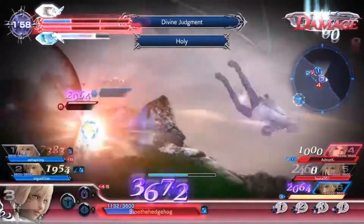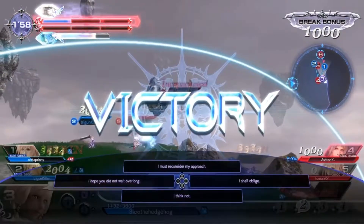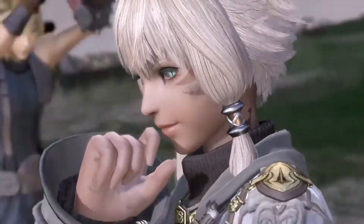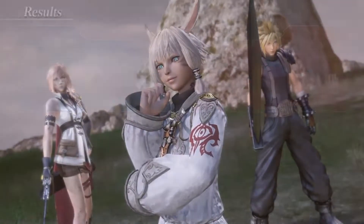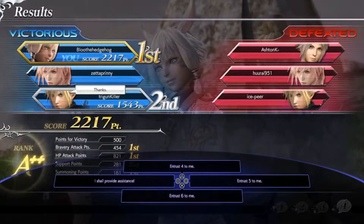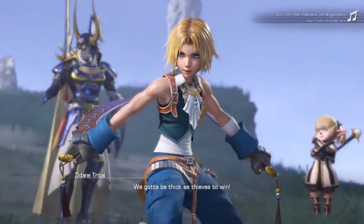Another character with an EX Burst that was based off a menu was Shantotto. Her 5th HP attack could be Empirical Research. I'm not going to describe it at all — just search it up yourself, trust me, it is so cool what the attack is. They could put that in Dissidia as a good HP attack. I can't describe the actual attack itself or I'll spoil it, but it is so cool. Anyways, that could be her 5th HP attack to replace her menu EX Burst.